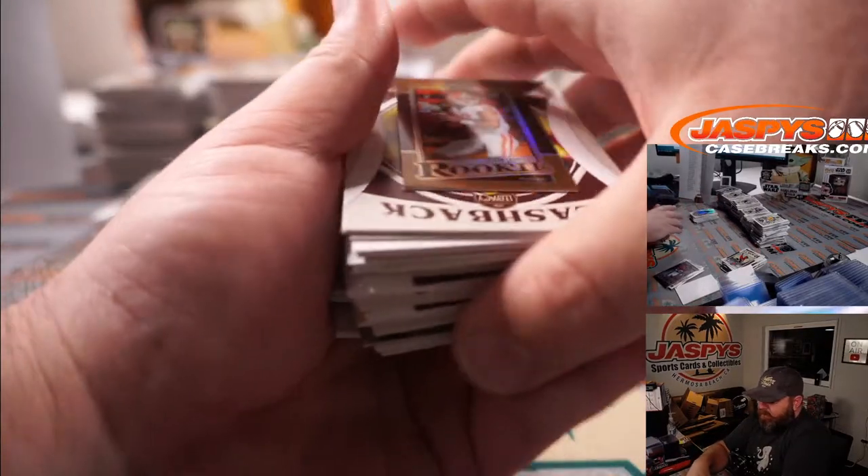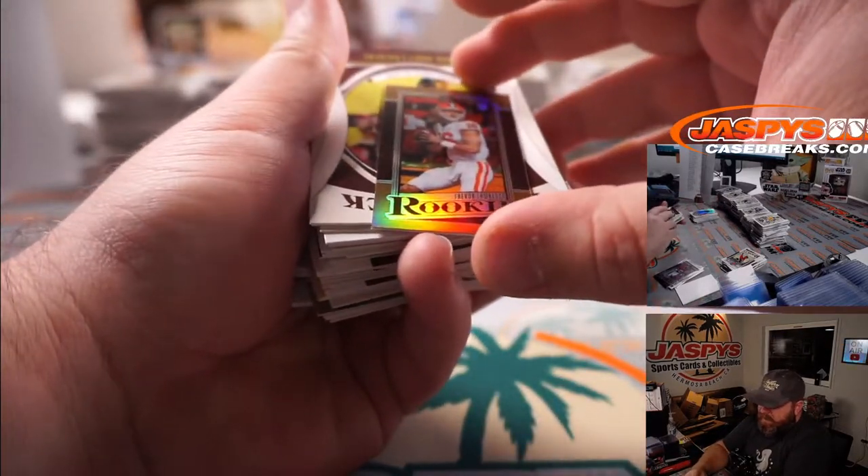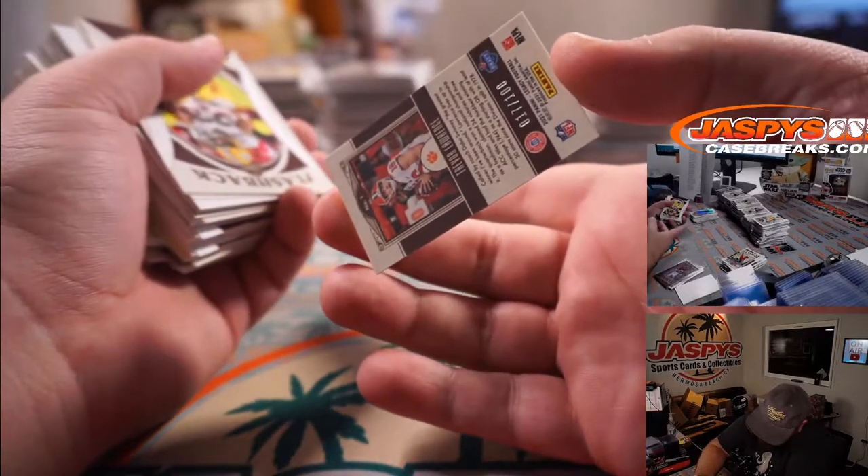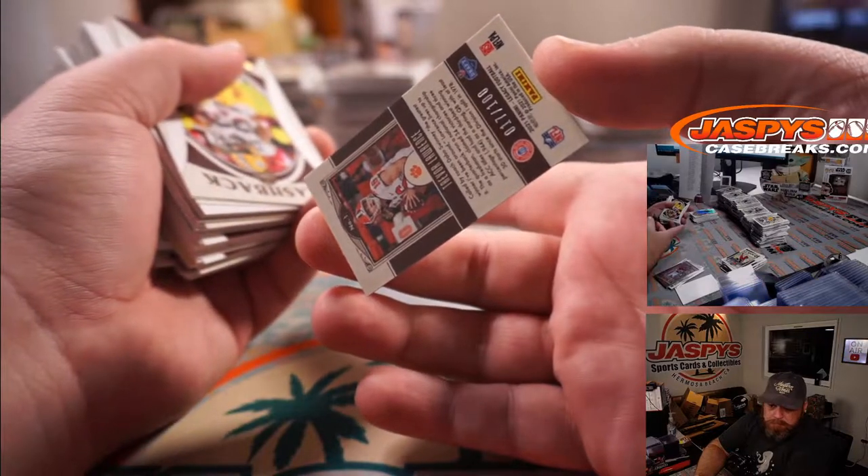And it's our very first Trevor Lawrence sighting — and it's a mini. That is obviously for the Jacksonville Jaguars, Will Driggers. That is 17 out of 100. Not bad at all.